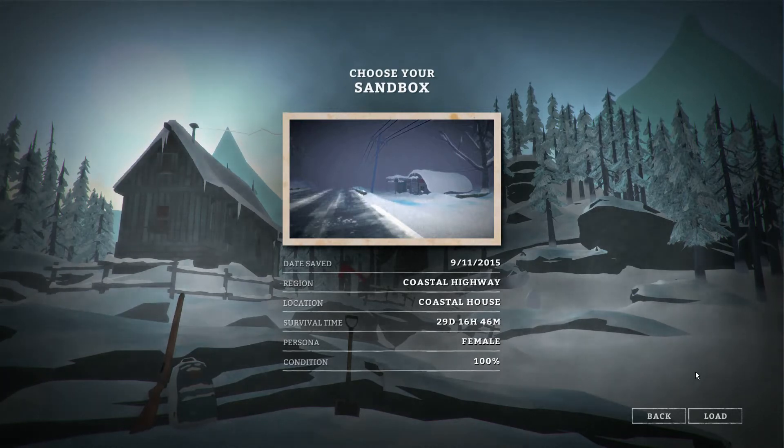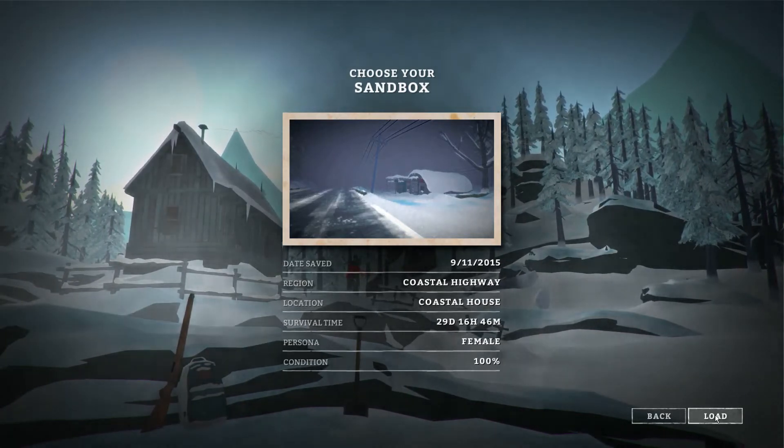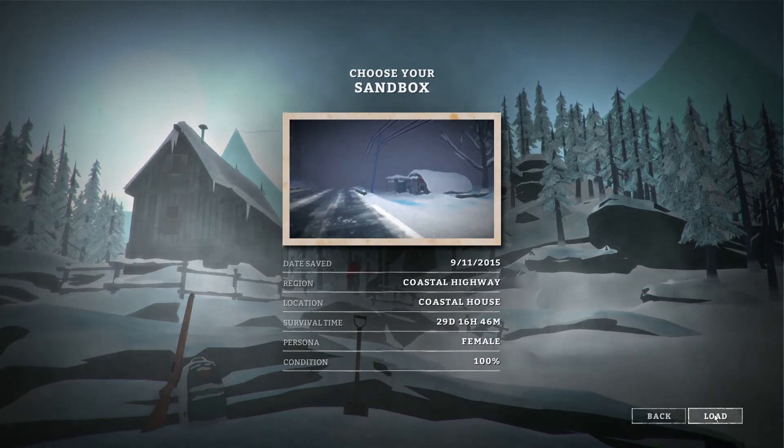They finally gave it to us. When we last left off, we were inside a house in Coastal Highway. Right now they've put out the new update — it has a new zone. Why don't we go and move our stuff to that zone? Luckily, that zone is accessible from Coastal Highway, so let's go do that. We're going to have to move everything back towards the other direction, because it is past Commuter's Lament.